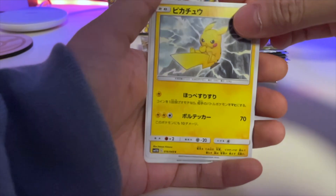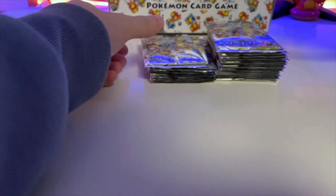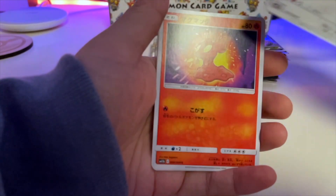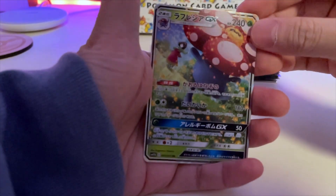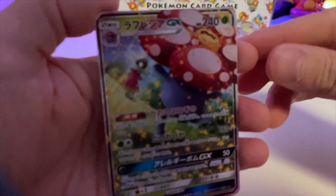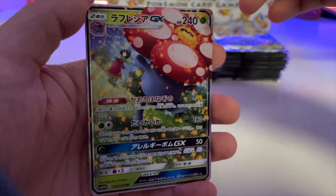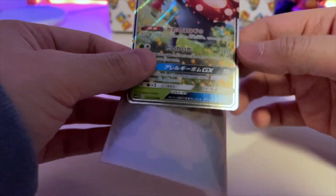That's the Pokemon that we got. Another Natu, Pikachu, Seismitoad, and a Koffing. I just want that Piplup or Pikachu, please. Slugma, and — ooh — Flareon full art! You have Erica in the background. Very cool, very nice. We will put it in the sleeve.